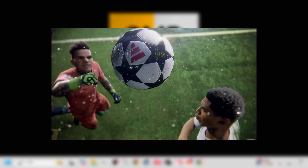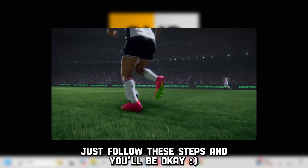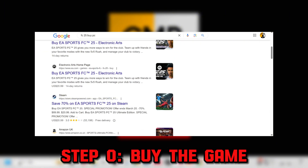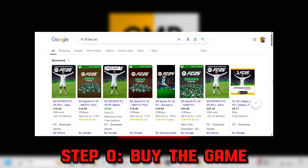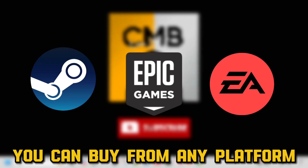Unlike most PC games, modding FC25 is a little bit different and tricky, but once you've got the foundations installed it's not too bad and it's a one-and-done process. First off, you'll want to buy the game on PC. You can't use your Xbox, PlayStation, or Switch version. There will be links below if you want to buy the game at a discount, and it does not matter if you buy from Epic, Steam, or EA as long as you have the game installed on your PC.